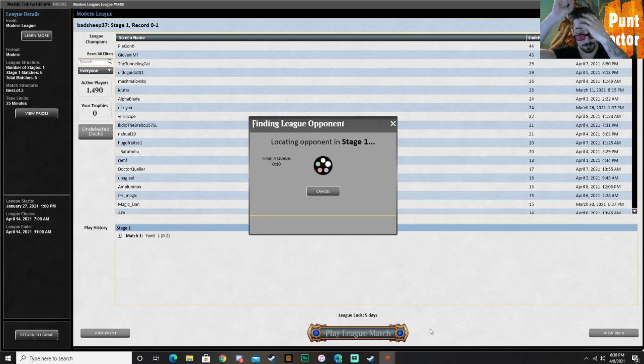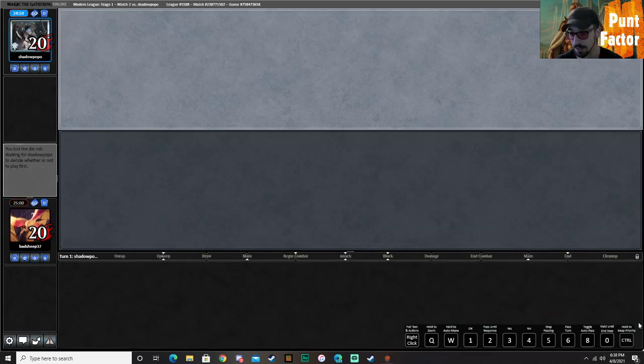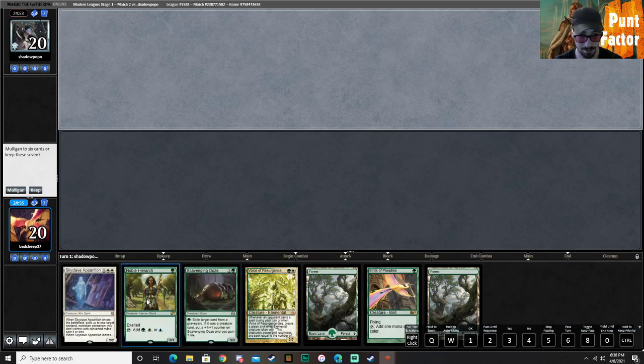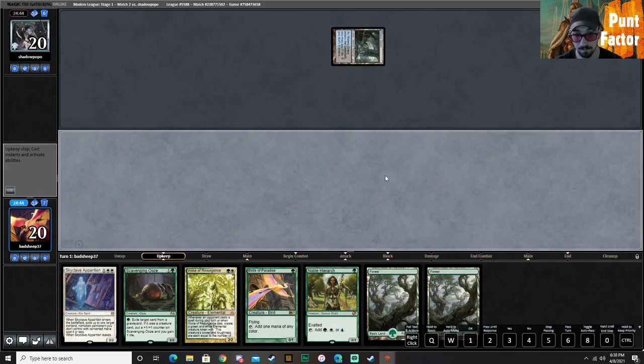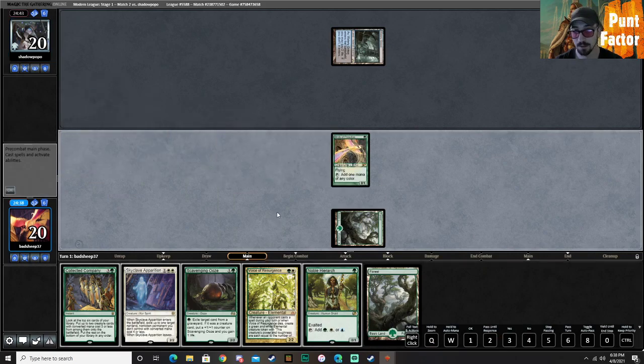Yeah, that was tough. Really stupid too, because our game plan against Tron is typically pretty solid. But we just did not draw into Knights, we did not see Ramonaps, we did not see many Ghost Quarters. It's fine — we have a semi-decent hand here. Our two drops are strong. We do have some acceleration into a little bit of disruption. So let's see how Voice of Resurgence fares. They did not show us any companions, so we have no clue what we're up against. I like this hand kind of in the blind — this is probably some sort of control. Collected Company is a perfect draw, so we are set and ready to roll for really anything.